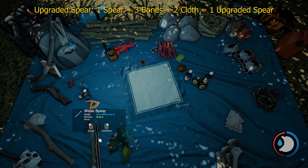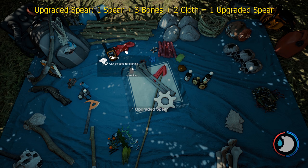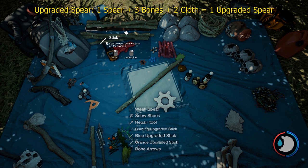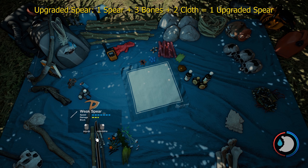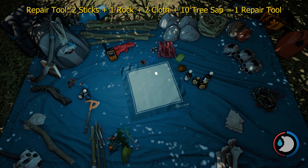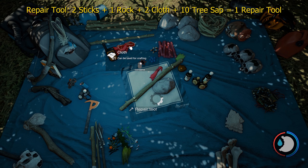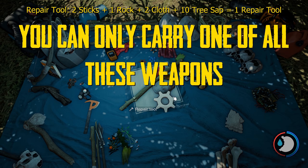For an upgraded spear, you'll need to add your weak spear, three bone, and two cloth. It does consume your weak spear, but you can easily just make another one. To make a repair tool, it's two sticks, one rock, two cloth, and ten sap. And there's your repair hammer, or repair tool.